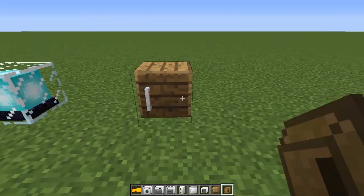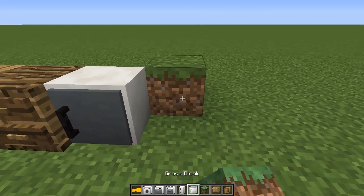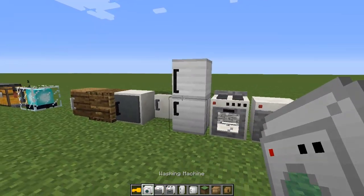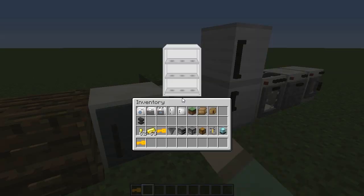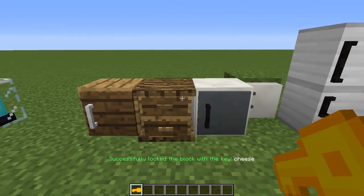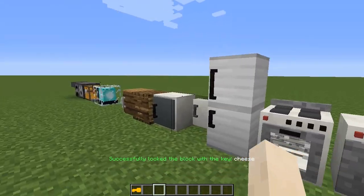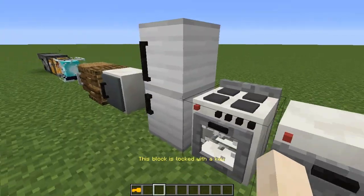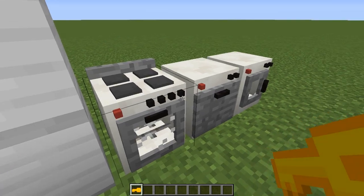Let's go ahead and place these down — the cabinet, bedside cabinet, fridge, oven, dishwasher, and the washing machine. Let's test all these out. As you can see we can get into them, but if we right-click them with the key we're going to lock them with the password 'cheese'. Now we've locked all the blocks with the password 'cheese', so as you can see we can't get into any of the GUIs. But if we right-click them with the key, we can get inside.